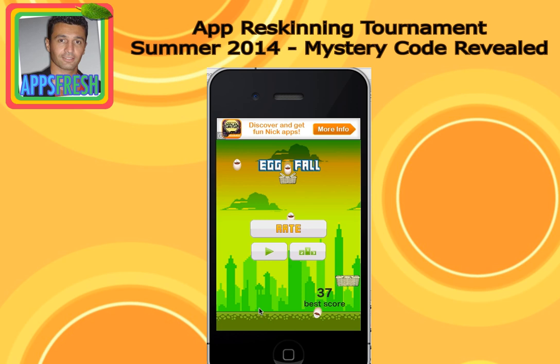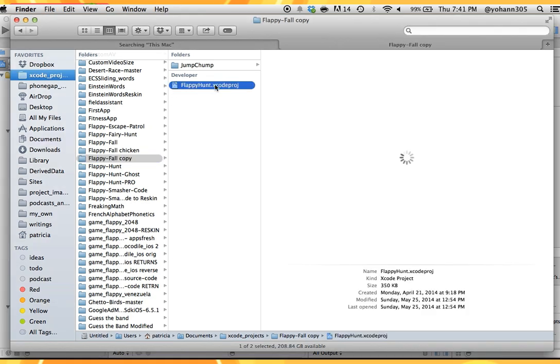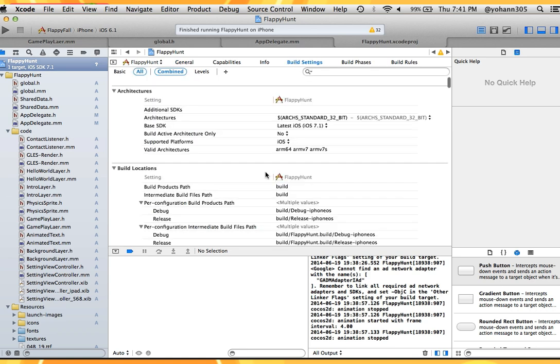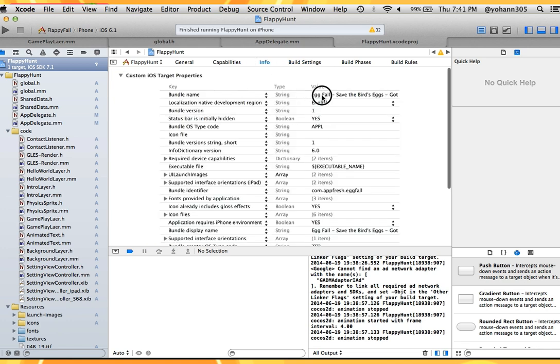You should honestly be done reskinning in about half an hour. Once you get the source code, unzip it and open the FlappyHunt.xcodeproject. In Xcode, change your bundle identifier and team in the build settings. Don't forget to change the code signing — put your iPhone developer license and provisioning profile. Then go to the Info tab and change the bundle name, bundle display name, and bundle identifier.